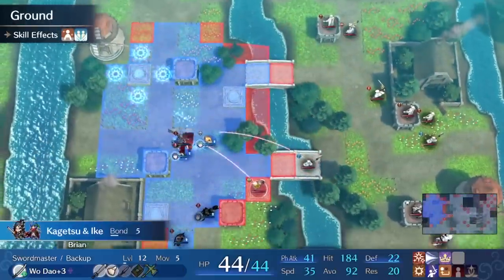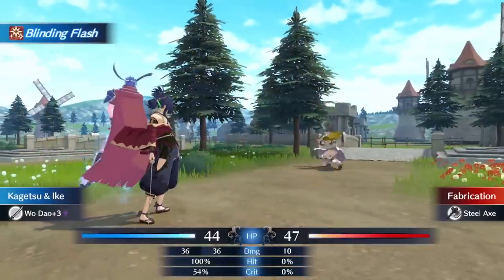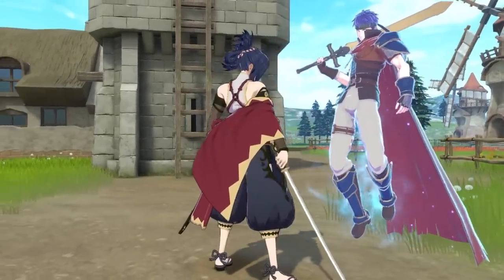Fire Emblem Engage has just released, and I had a ton of fun with my first playthrough. I'll be discussing more maps and mechanics from it once I get a completed Maddening run under my belt, but in this video I'm going to talk about the game's hub, the Somniel, and other hub worlds in the Fire Emblem franchise.